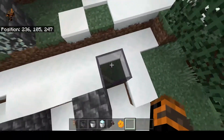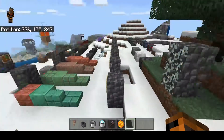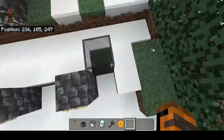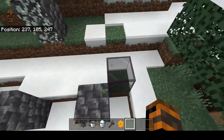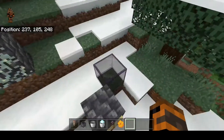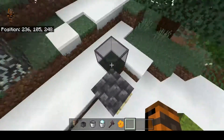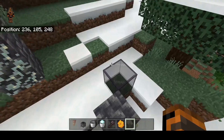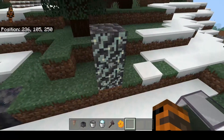Tinted glass — you need one piece of glass and four Amethyst shards to craft it, which is why you need the shards. Tinted glass won't allow light in anywhere you put it, so if you put it on a roof the room will be pitch black. That makes it very good for mob farms, so it's definitely something you should get.